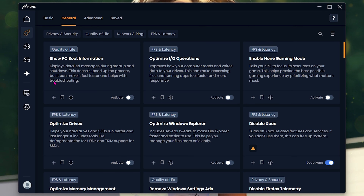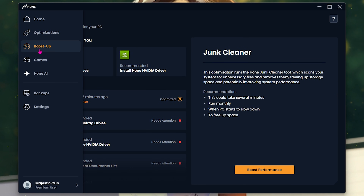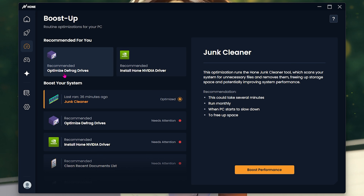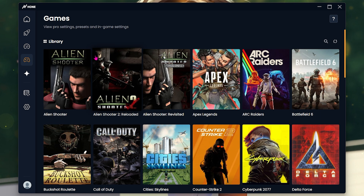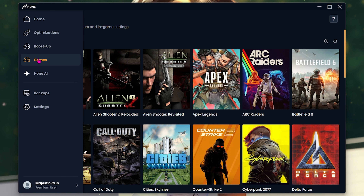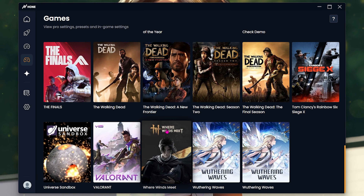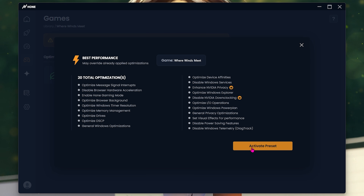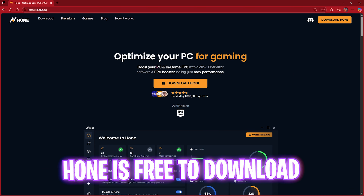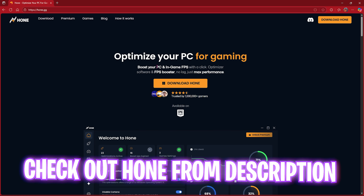Head over to the Optimizations tab where you'll find general optimizations including IO operation, Hone Gaming Mode, optimize drives, and disable Xbox. Hone also offers a dedicated Boost Up section which includes optimizing disk drives, memory optimization, clean driver installation, and cleaning Discord cache. In the Games tab, it automatically detects installed games — find Where Winds Meet, select it, click Best Performance, then Activate to apply optimal settings for maximum FPS. Hone is free for 10 optimizations.